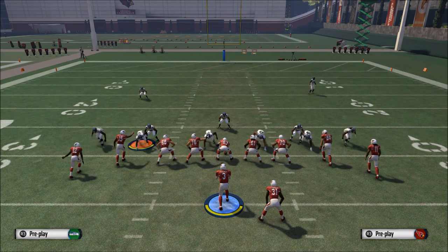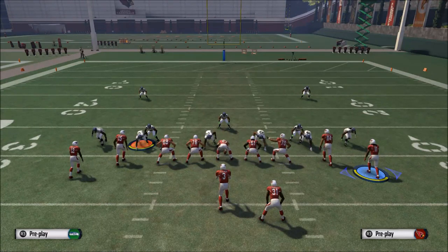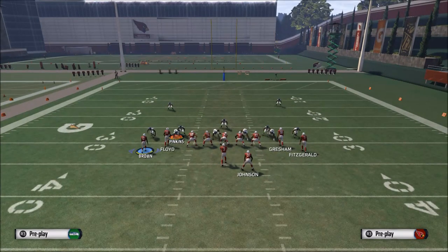There are a couple of different ways to beat man-to-man. The first is by having superior talent - for example, Larry Fitzgerald is sometimes just going to get open because he's a stud receiver. But you don't want to depend on that, because if they have a better corner than you have receiver, you're kind of in trouble.